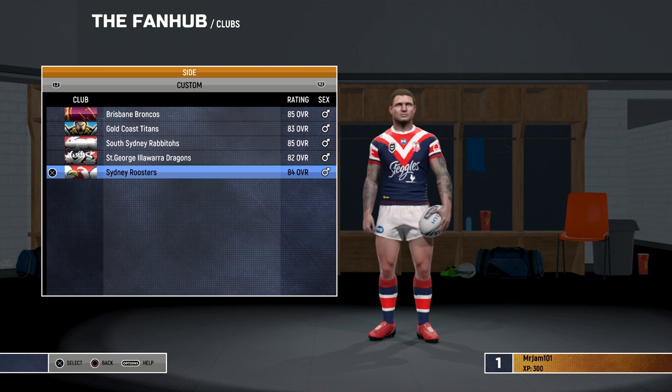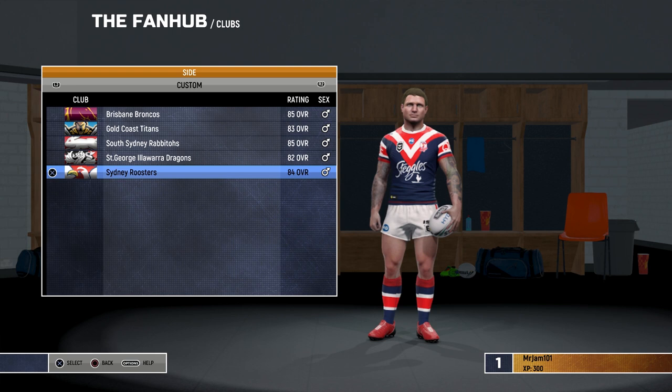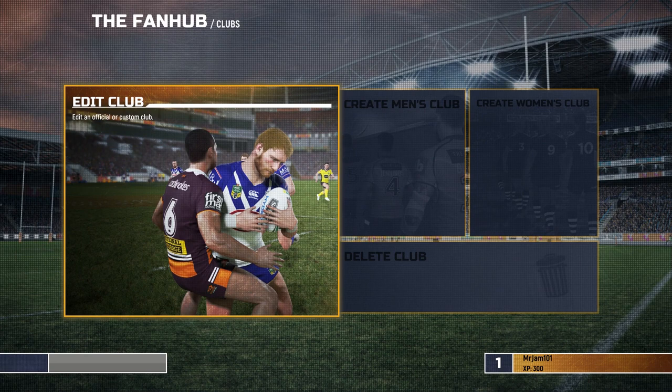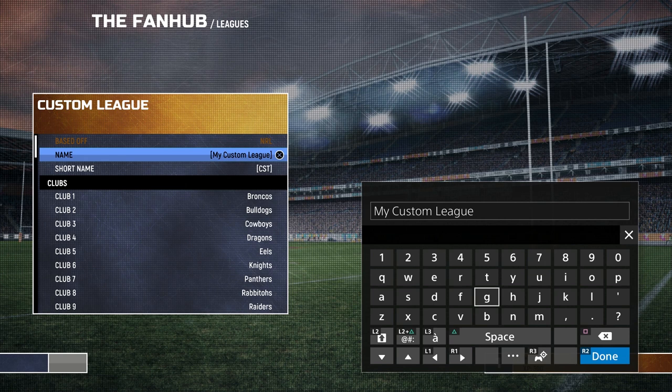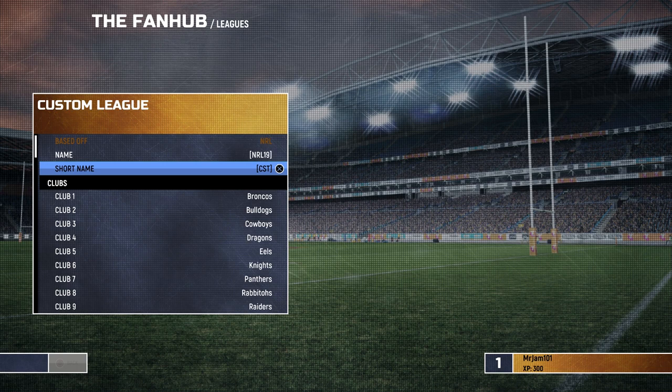To play as all these custom teams in a career mode — whether it's coach, star, or Be a Pro — go out of Edit Club, go to Leagues, and Create a League. Pick the league you are editing. I've picked the NRL custom name — you can change it to whatever you want. I normally go 'NRL 19', short name 'NRL'.